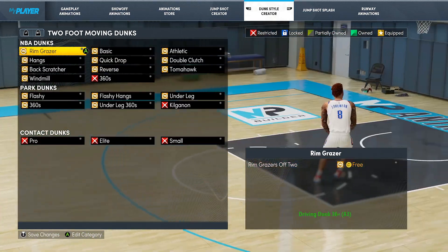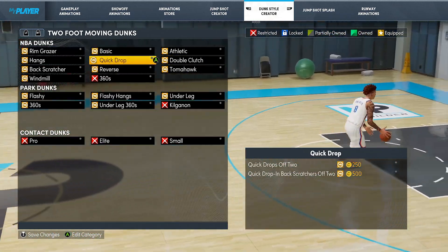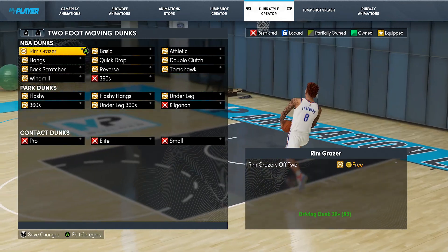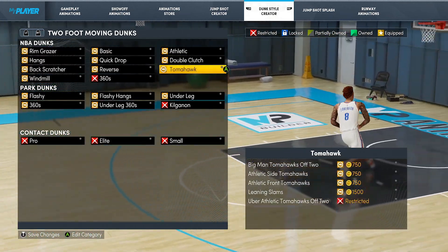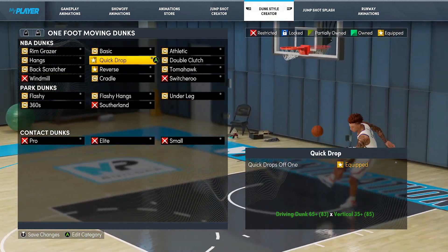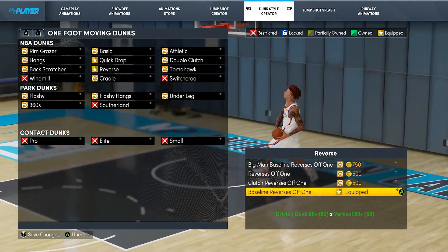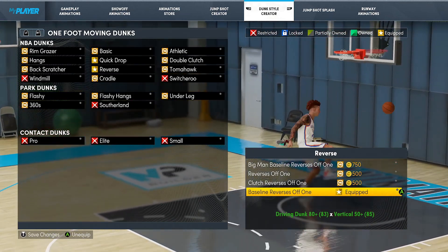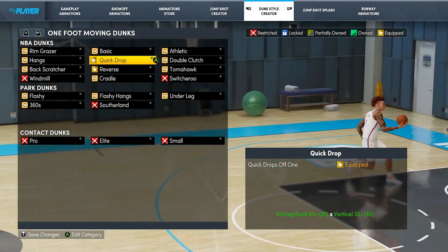I do want to clear things up though. This video is more so for the big men and getting more standing dunks. I feel like you don't really want to cloud up your driving dunks with different animations like rim grazers, hangs, back scratchers, windmills, reverses, tomahawks, double clutch — it makes no sense to do that. The only thing I think you should have for moving dunk animations is going to be quick drops off one and then reverse baseline reverses off one.